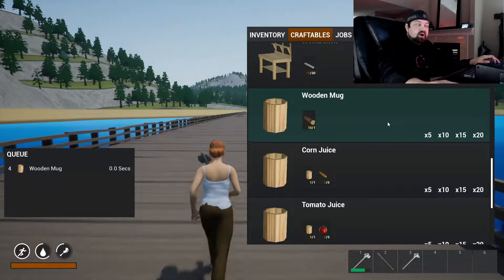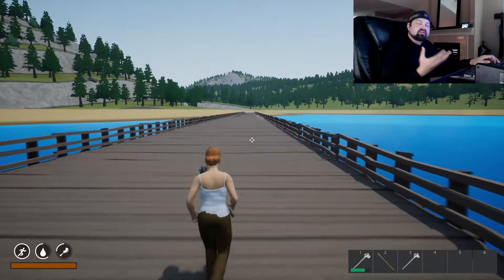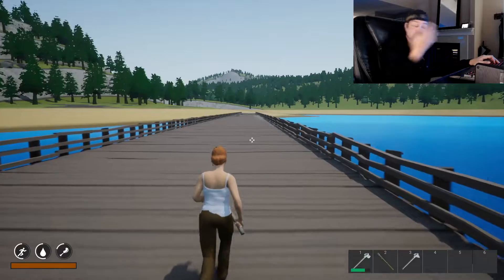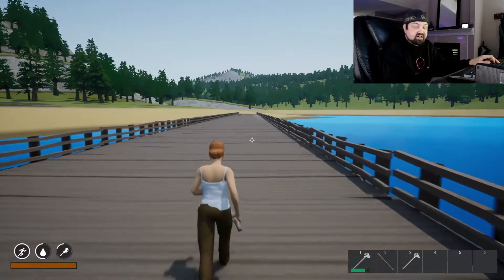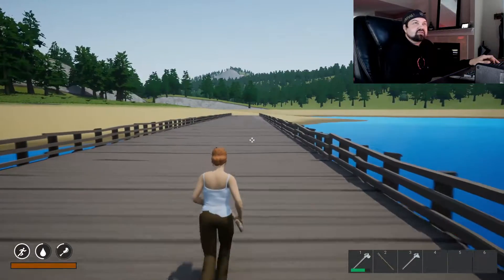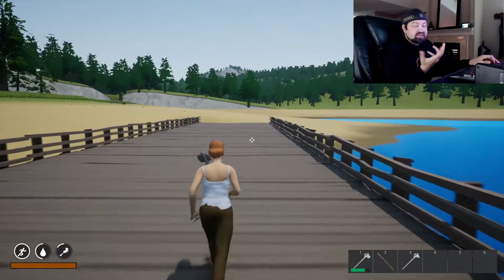We can make a wooden mug — let's make five of those. We need more corn and tomatoes to make juice. I want to see if juice enhances hunger more than eating raw. If you think about it, you're crushing a tomato and making juice — does that really increase your hunger more? Corn juice apparently builds you up more than tomatoes, but not by a lot. Even a whole bowl of corn could still leave you hungry.